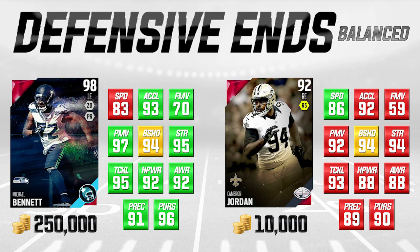Cameron Jordan is really good — he has good speed, good block shedding, good strength, good tackling, good hit power. He's a really well-balanced defensive end. His finesse move is really poor, but most of the time the game's AI will have him do the move he's better at more often — so we'll see him utilize his power move at 92 more often than finesse. When he's coming after the quarterback he has great speed at 86 with 92 acceleration. He can go after the quarterback as well as play the run, and that's something I really like about this card.